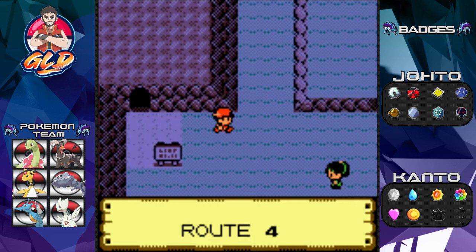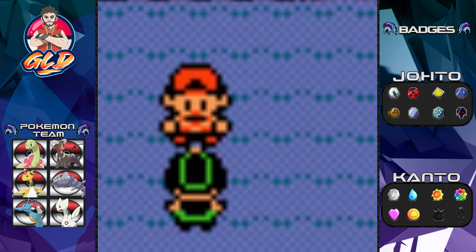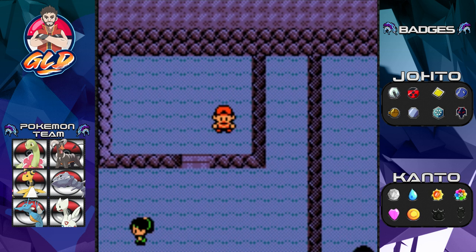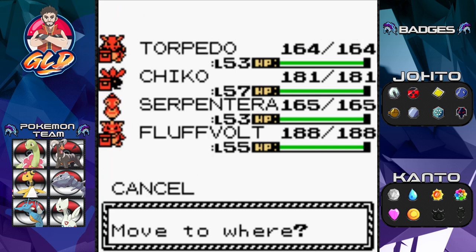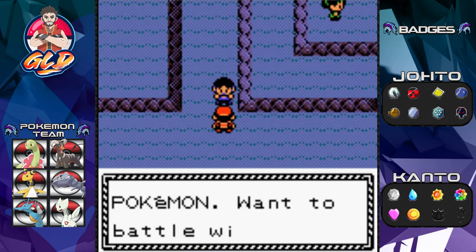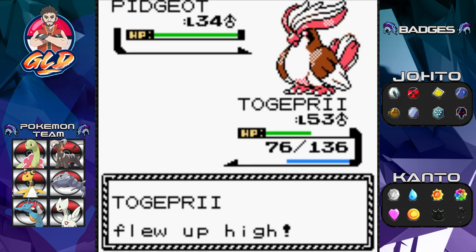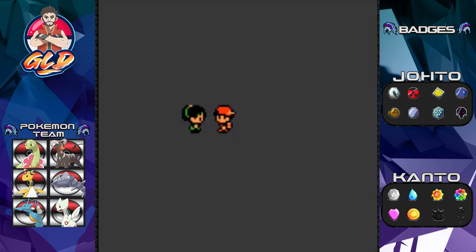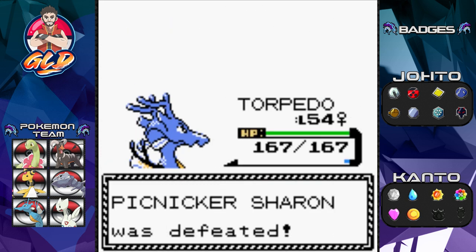Here we are in Route 4 — we're going to find some trainers and battle them. Flamethrower for the win! Is there a hidden item right here? Let's go ahead and battle what's left, then we're going back to Pewter City to continue our adventure to Pallet Town. Swift attack, Pidgeot fly attack for the win — another victory! She's got a Rapidash — torpedo surf attack for the win, and just like that we grow levels. We got ourselves an HP Up too.